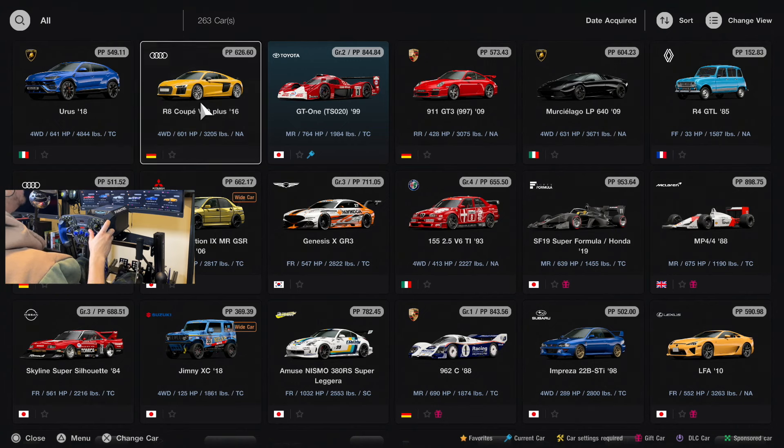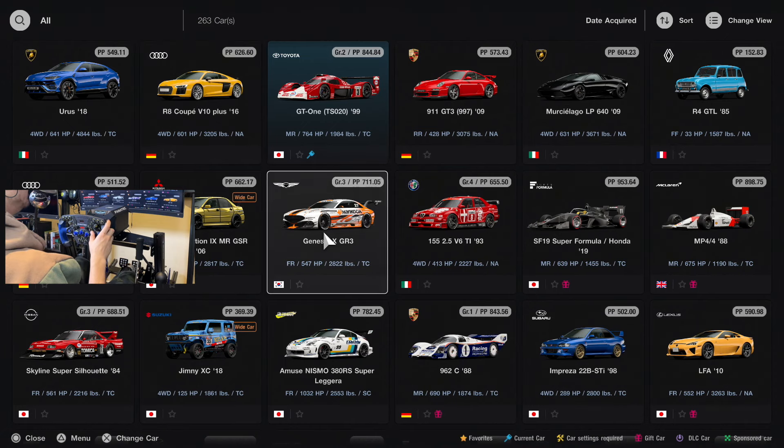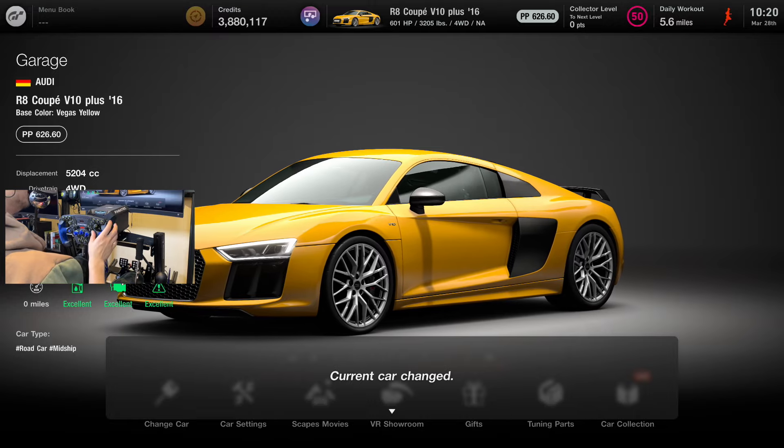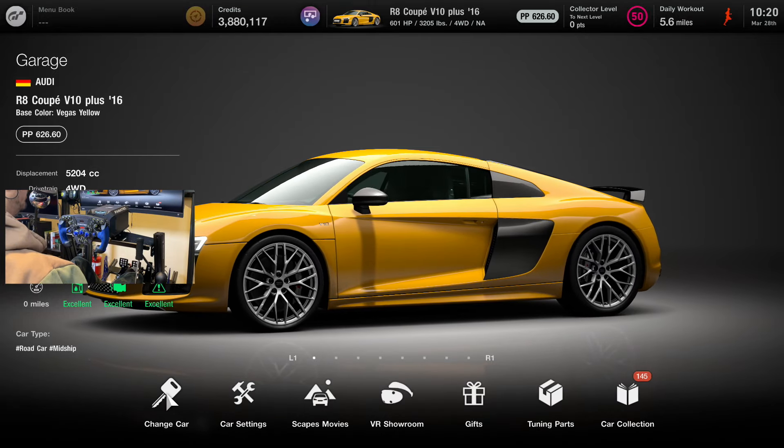Second car up — Audi R8 Coupe V10, 2016. All-wheel drive, 601 horsepower. Let's have a quick listen to it.